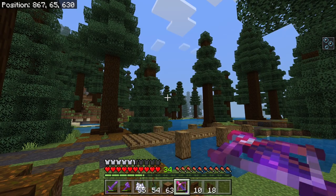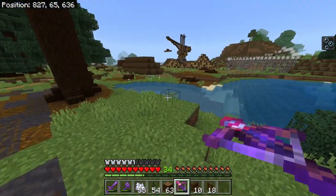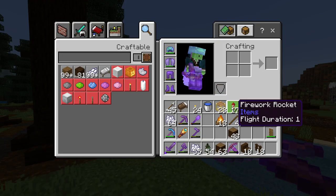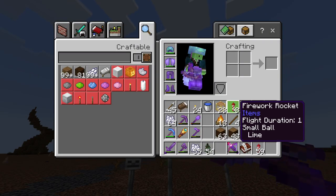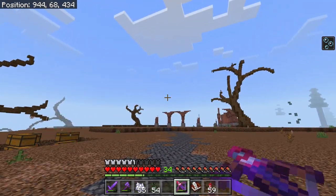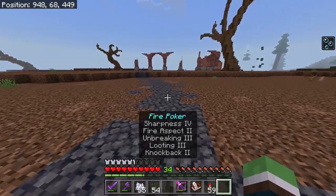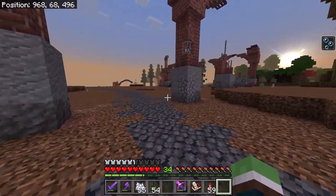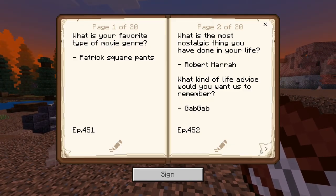I just discovered you can load a firework into a crossbow — normally if you tap the ground the firework goes straight up, but this makes it where you can aim it. And with multi-shot it's insane. I literally forgot what the offhand slot was for — I know it's mainly for a shield but my rockets always shift-click up there. I really don't know why they don't bring the combat update over here; it balances the game tremendously.